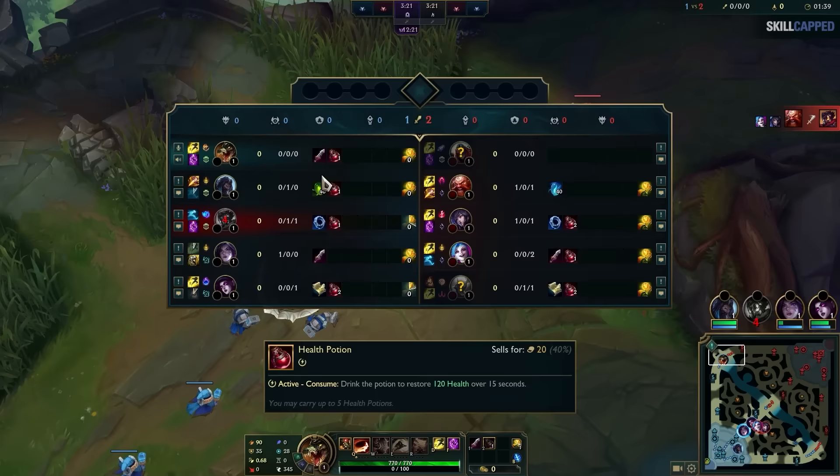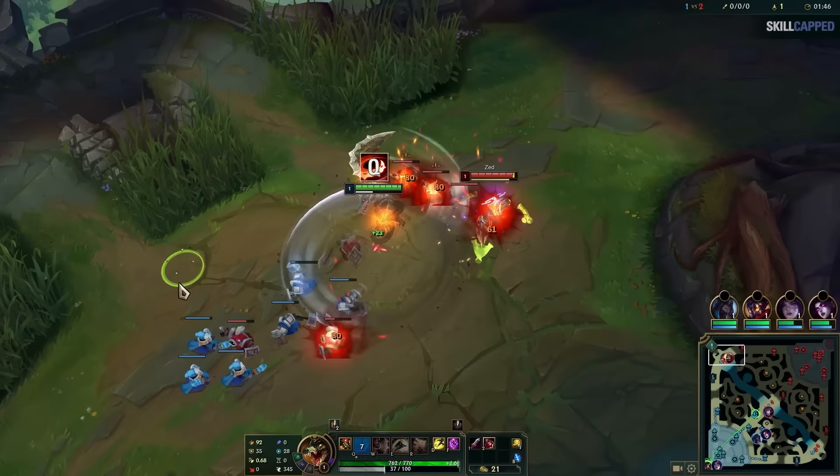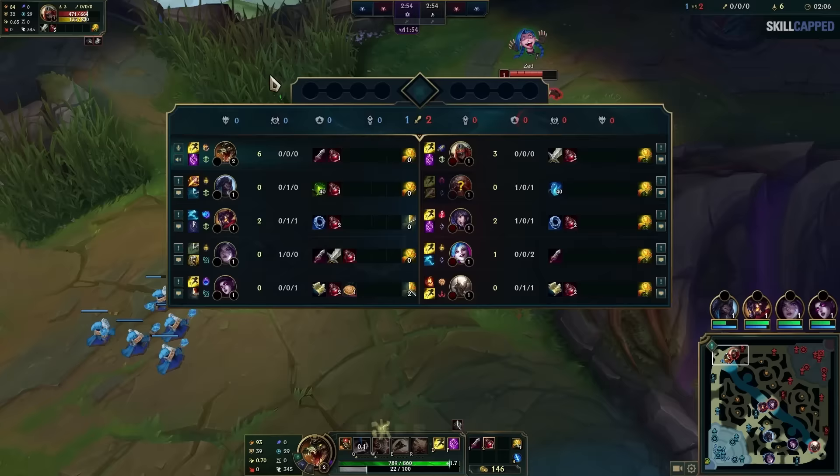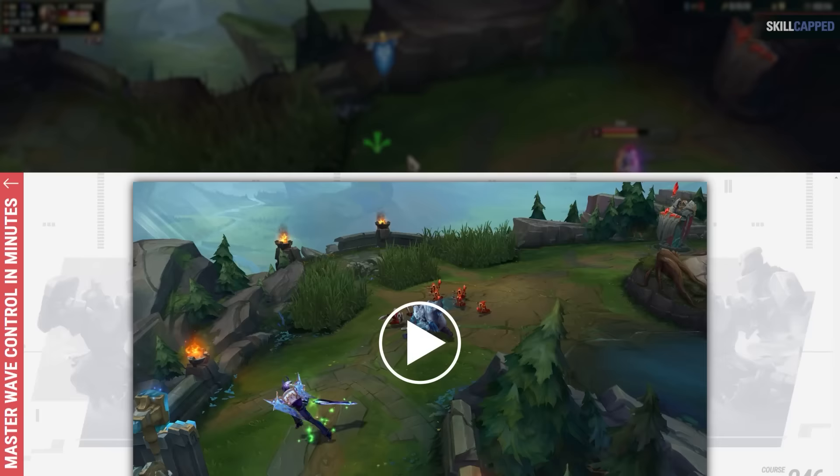This sounds simple enough — you'll head into your next game, get that push lead early, land some double value spells, hit level 2, and then the opponent sits a mile back not falling for the level 2 all-in. Guess what, this is still winning. When the opponent doesn't fall for your level 2 all-in, you then transition into what's called a cheater recall.